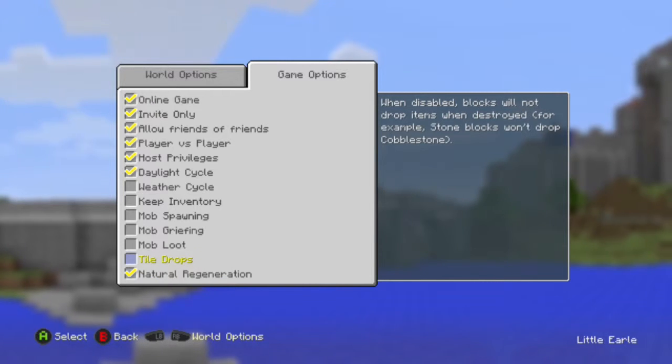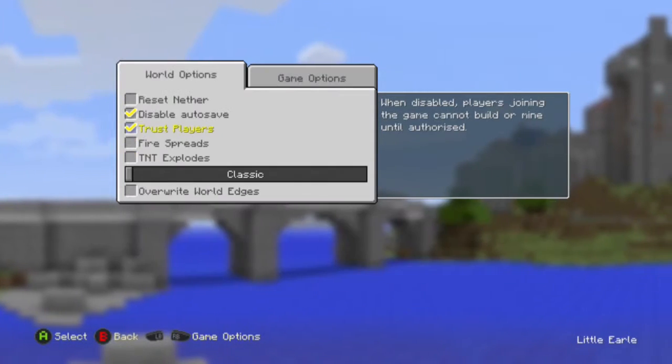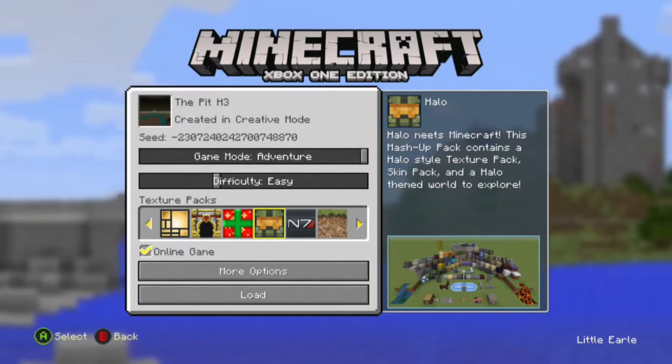Mob spawning, mob griefing, and tile drop should be off. Then it should be good to load it up.